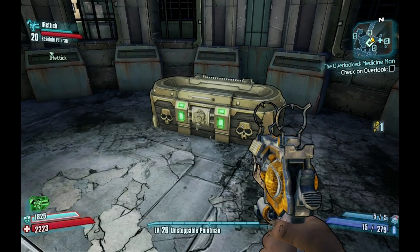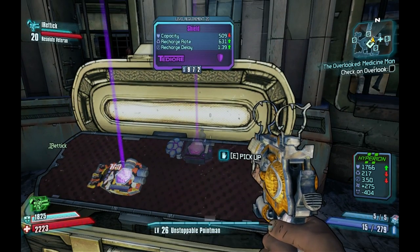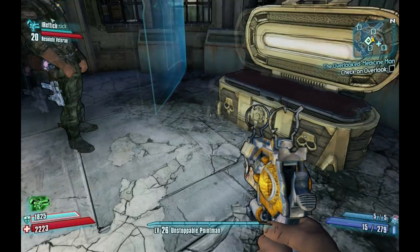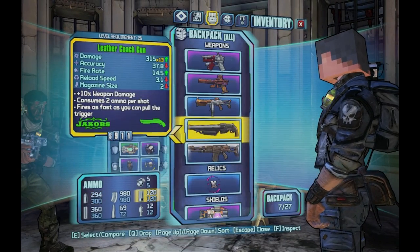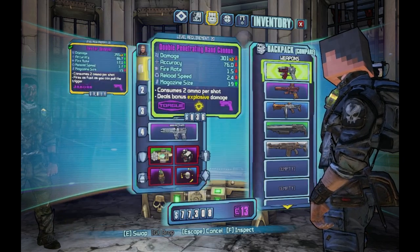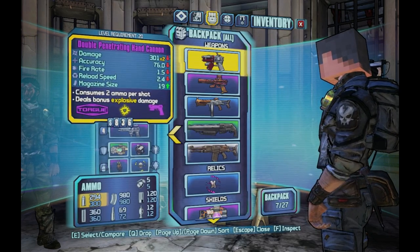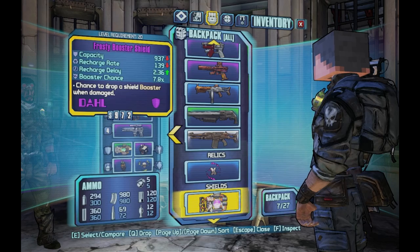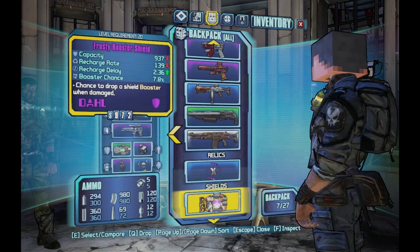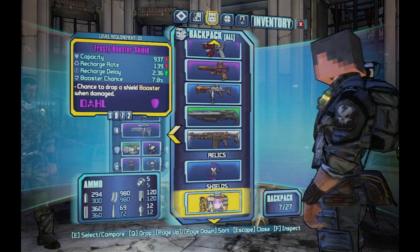So Reddick, please show the shield mods. All right, let's go ahead and check them out. We've got a named shield — that's it. And this is your Frosty Booster. Let's go ahead and check those out. Here we go — I have the Frosty Booster shield with a capacity of 937, a recharge rate of 139, and a recharge delay of 236, and a boost chance of 7.8.